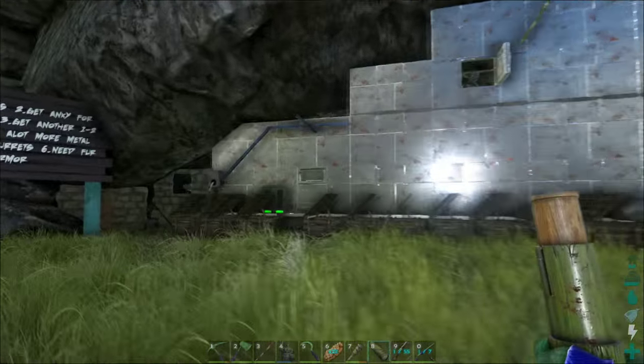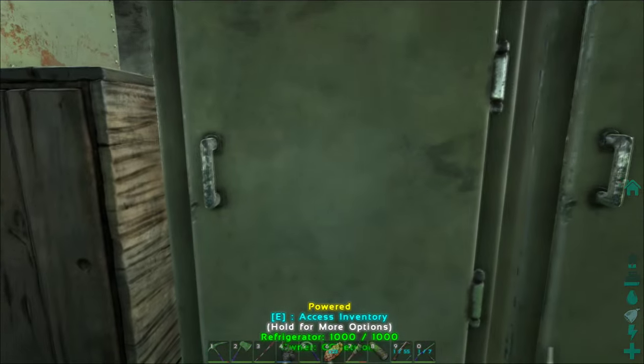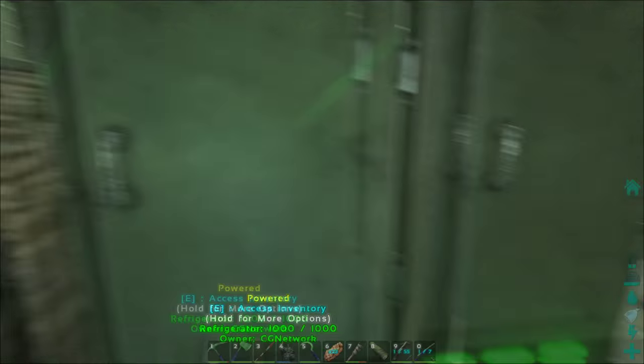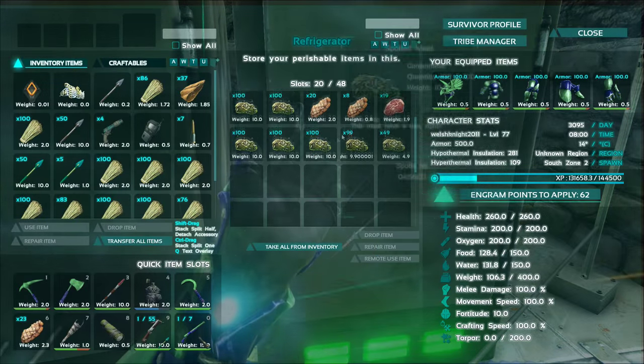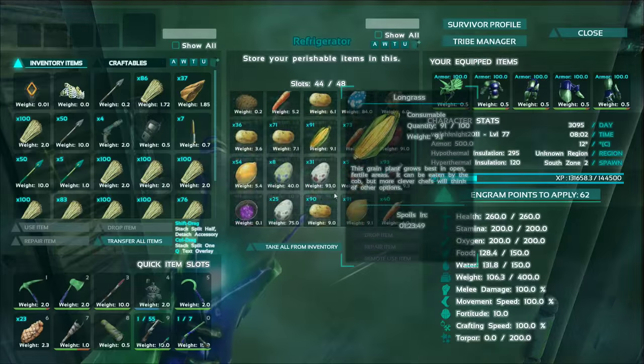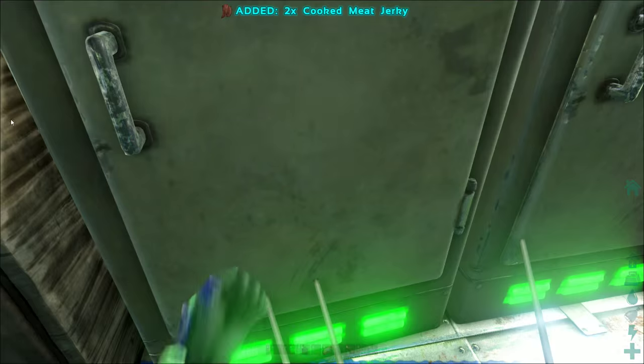It's going to be quite funny to watch if that ever happened. I'll show you inside the base now. Inside our base we have two fridges because we're a bunch of greedy idiots and we just need all this food. We mainly just store a lot of rotten meat — mainly for the narcotics from our farm — and we've got a bunch of eggs and another two cooked meat jerky stored in there.